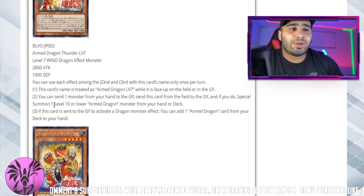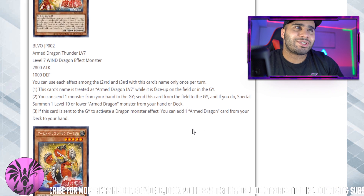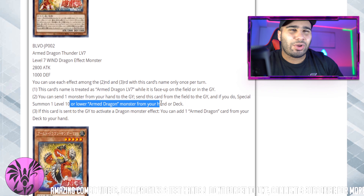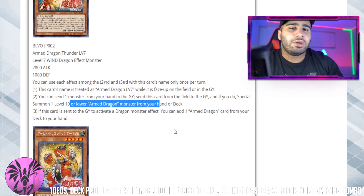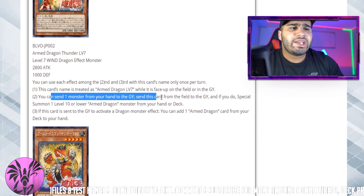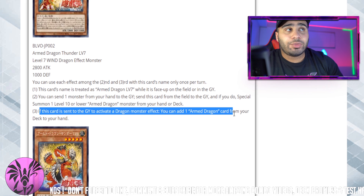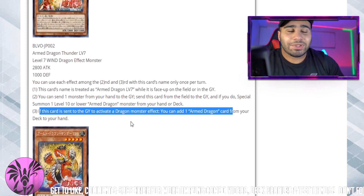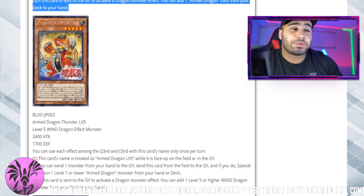It's actually really cool how they all say Level 10, Level 7, Level 5 or lower, and not a specific number, so even if you don't want to play the really big ones you can just play a small engine with the small ones. That's why I'm making a video — I feel like they could actually be splashed as an engine in a few decks, especially when you see the cards I'll show later. The final effect: if this card is sent to the graveyard to activate a dragon monster effect, you can add one Armed Dragon card from your deck to the hand. The fact that it gets you any Armed Dragon card — including spells — is really neat. One of the spell cards is actually nasty, you'll see. I also like this card.